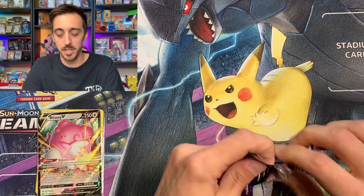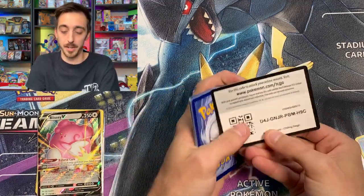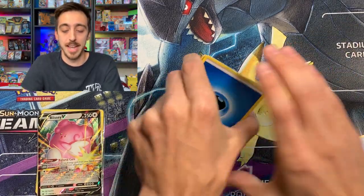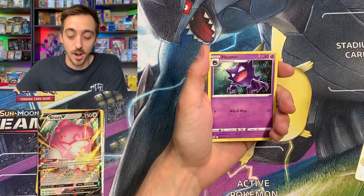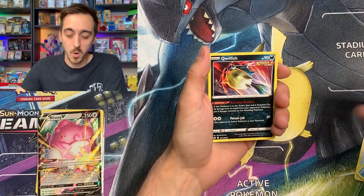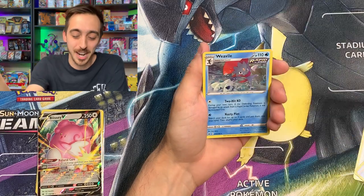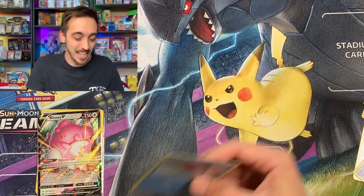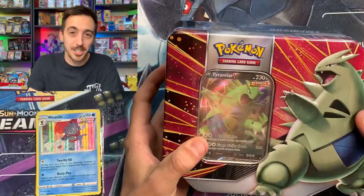Had some pretty good luck with the Chilling Reign single packs — let's see if we can add one more pull. Four to the front. Water Energy. Celio, Clara, Haunter. The Gengar in this set is very awesome too. Weedle, Castform, Qwilfish, Ralts, can we go three for three on Chilling Reign? We did — Weavile holo. One I've pulled already, but a holo nonetheless. So you're going on the pull pile and we're moving on to the Tyranitar V tin.